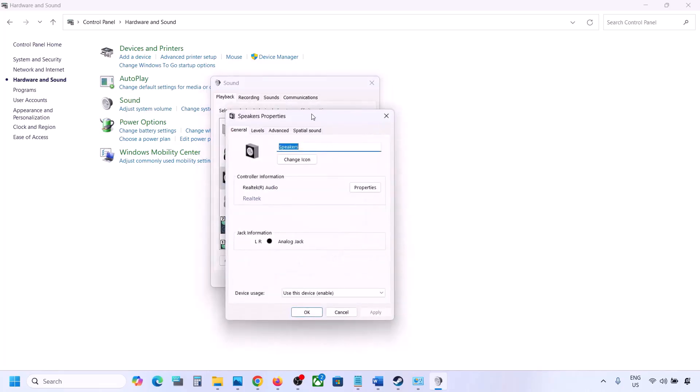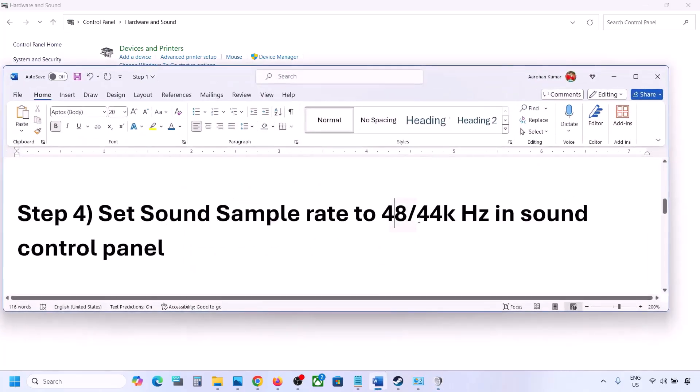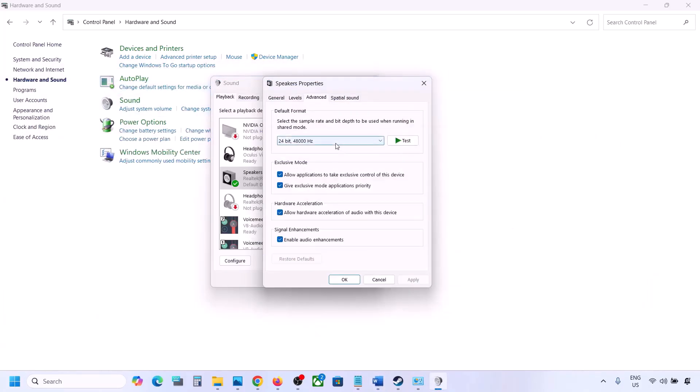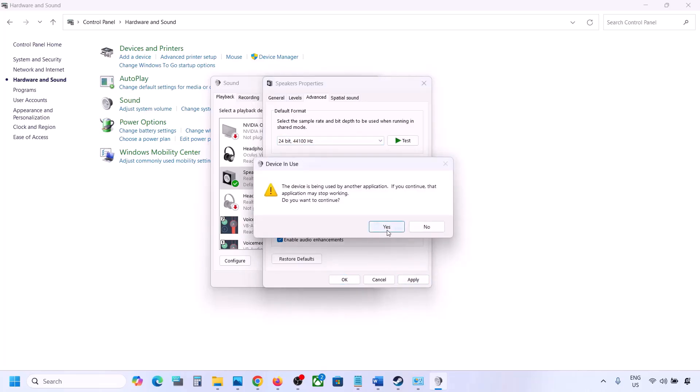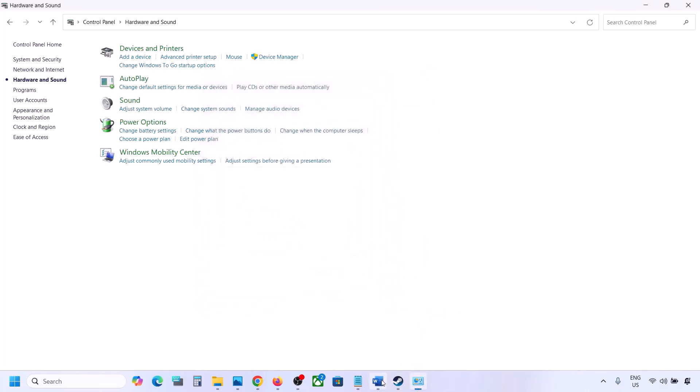Go to the Advanced tab. You can try 24-bit 48,000 Hz — hit Apply and click OK. If that does not work, try 24-bit 44,000 Hz, hit Apply, click Yes, then OK. Launch the game and check the sound.